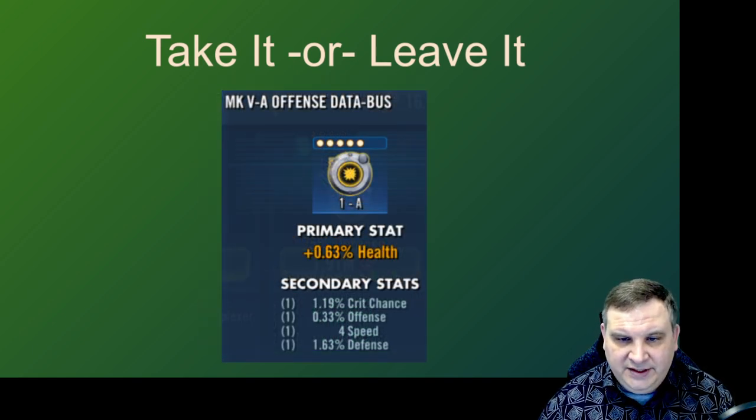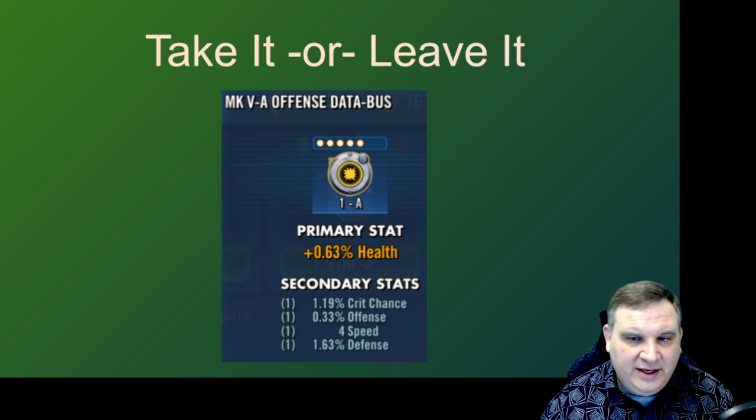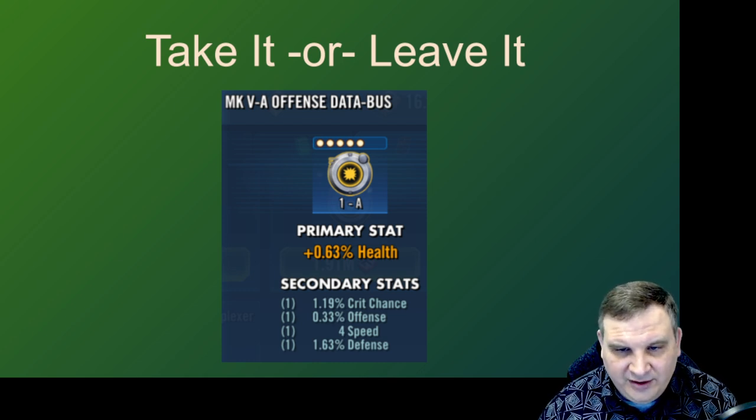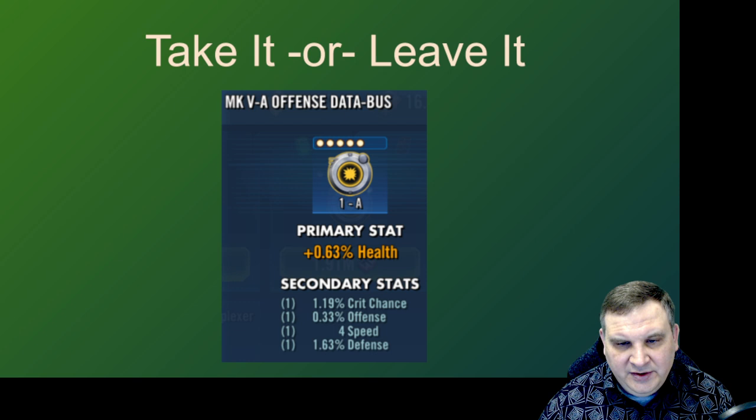Here's an offense data bus. This one I'm going to buy. Three good stats: crit chance, offense, and speed. It does have a defense percent at the bottom, and it doesn't have five speed — wish it had five speed — but it does have offense percent and crit chance and speed all on our offense mod. Matches up quite well. There's a good chance anything you put into this mod will come out well. So early game while I don't have any credits I wouldn't spend on it, but mid-game this is probably worth an investment and it'll probably come out good even if you don't hit all the speed rolls.